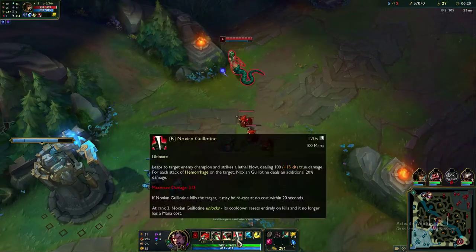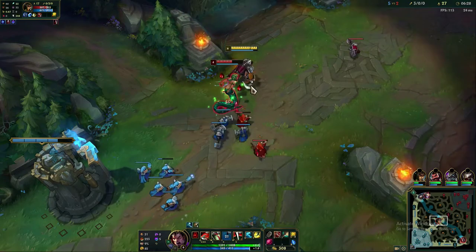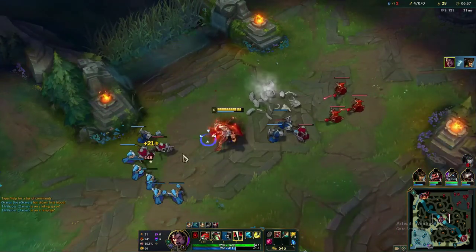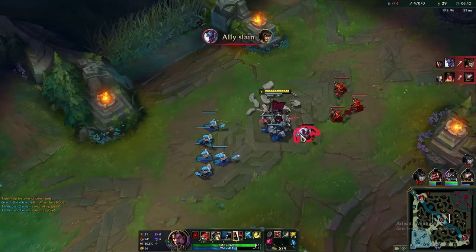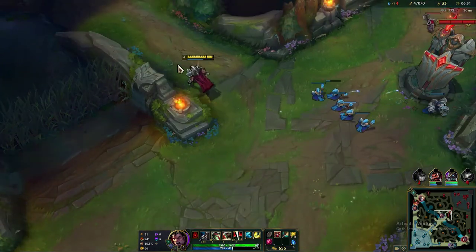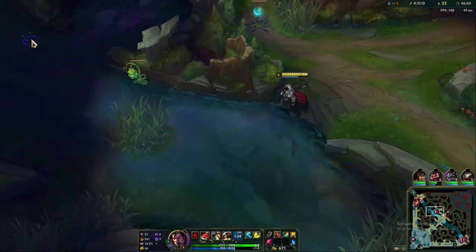Let's demonstrate the ability combo. We gear in, auto-attack to build stacks — one, two, three — waiting for five. There's the go — R, she's gone. He jumps in the air and kills people. Wait for the five stacks though. It's underwhelming if you don't. If you panic and press R without five stacks, the damage is negligible. Really wait until you see that big red axe above the enemy's head — that's your cue.